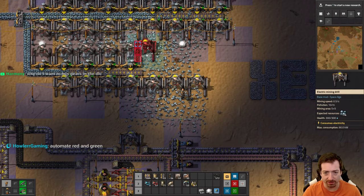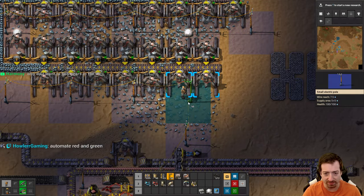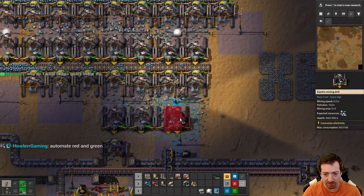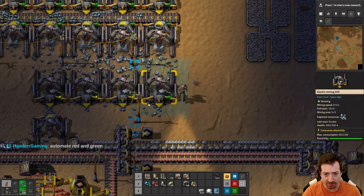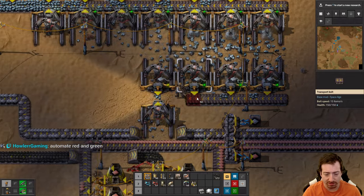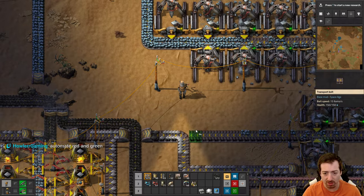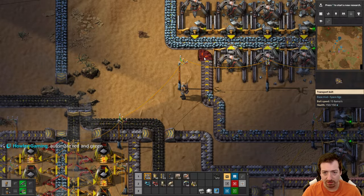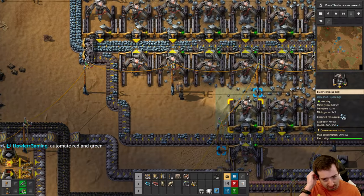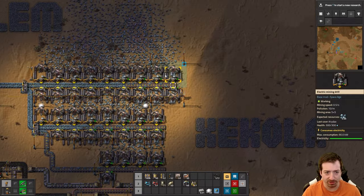I know I was just talking about automating red and green. Maybe this is what I was going to do - get the rest of my iron patch going. That should be good for coverage here. And I know that's not perfectly balanced, but that should be okay.